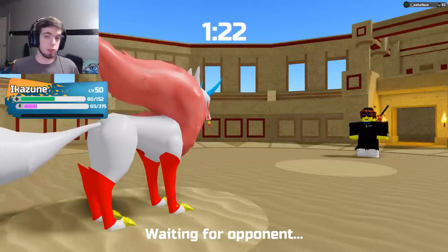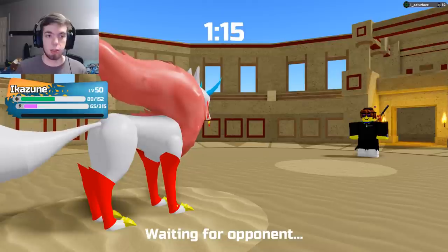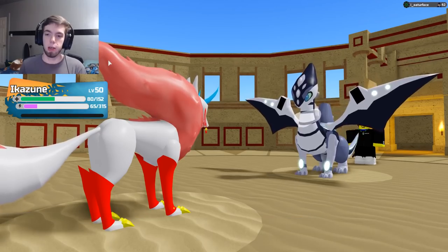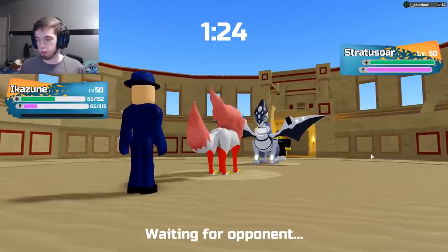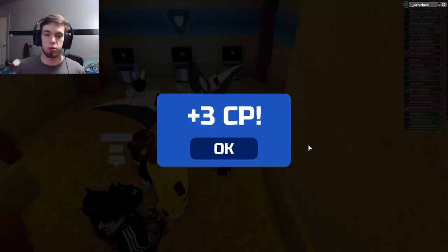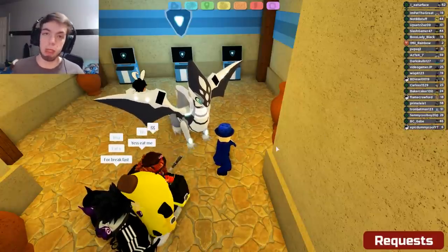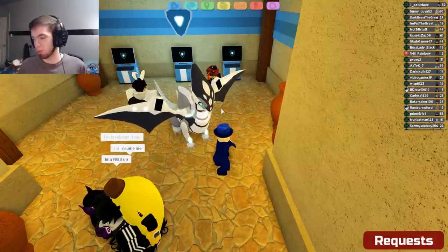That's cool. Stratosaur didn't do much that game, but it did bait a Thunderstrike — which is part of what I explained in my How to Use. So while it literally was only on the field for one turn, it used its abilities as a pivot to enable my Ikezune to sweep in the late game. It was on the field for one turn, but it did its job. Next battle.